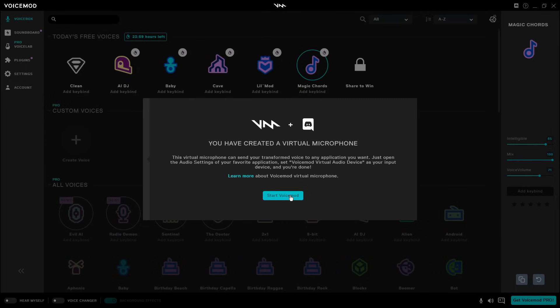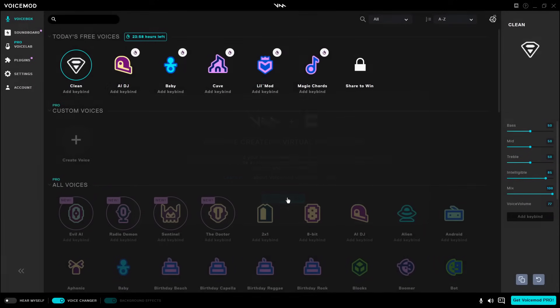Click All Done. Then it will check the audio stuff and it'll say you've created a virtual microphone. In every single game, you need VoiceMod Virtual Audio Device as your input device. So once you see this, click Start VoiceMod.